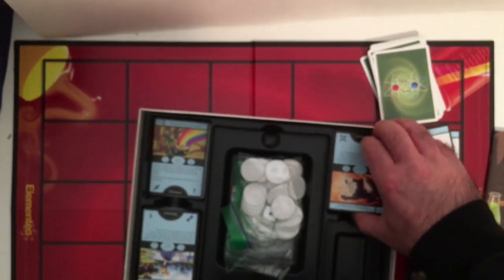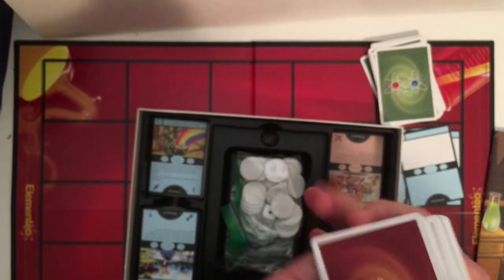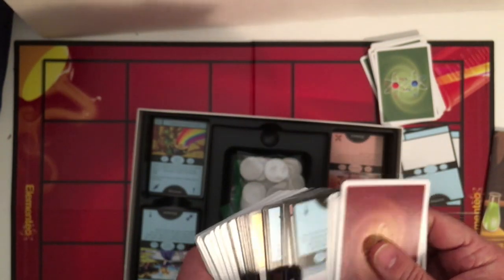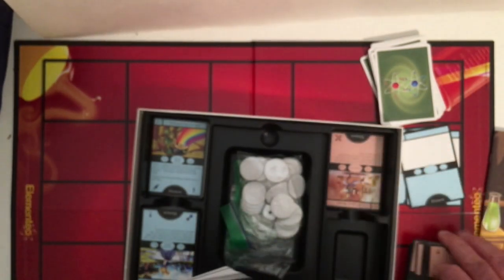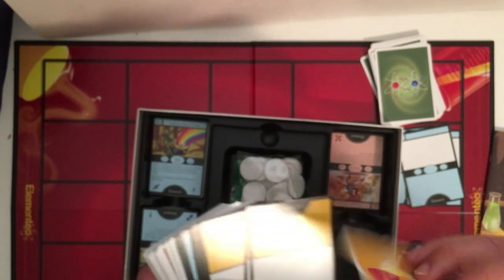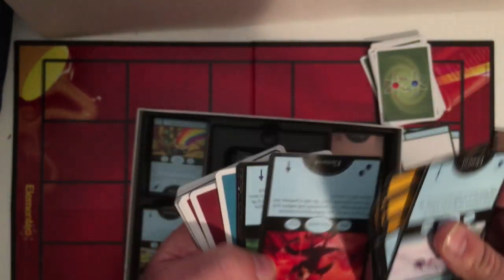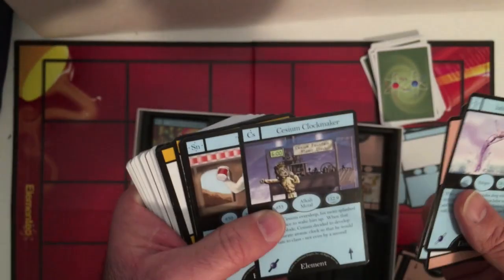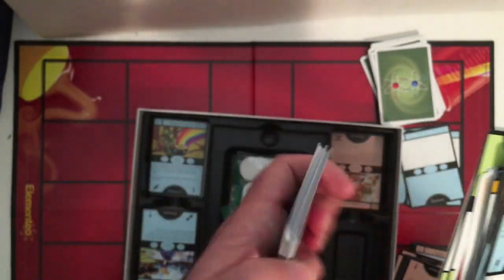These blue cards are all elements. I'm thinking they all go together. These are probably your compound cards here. This is a different color — I guess for a different player. That's cool.